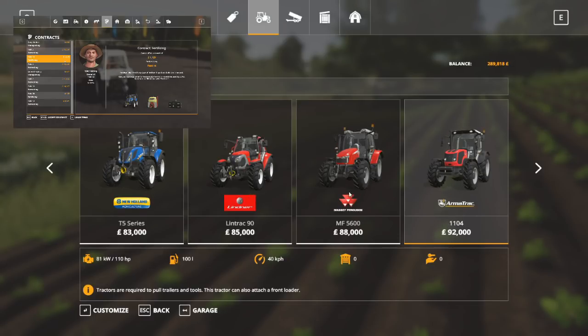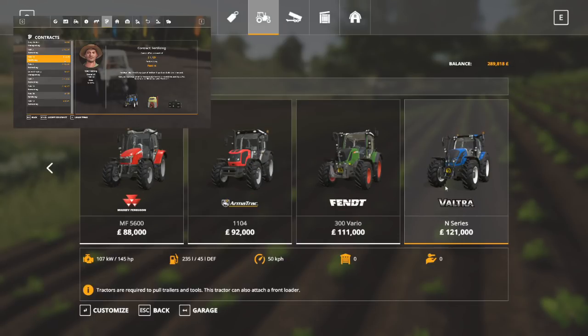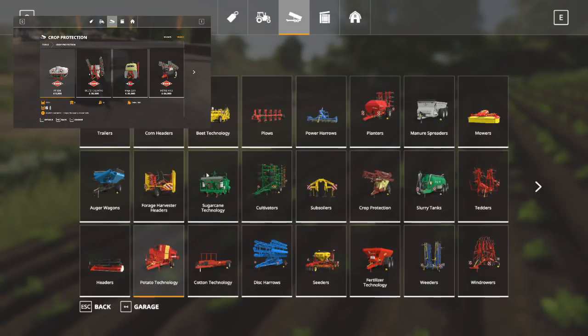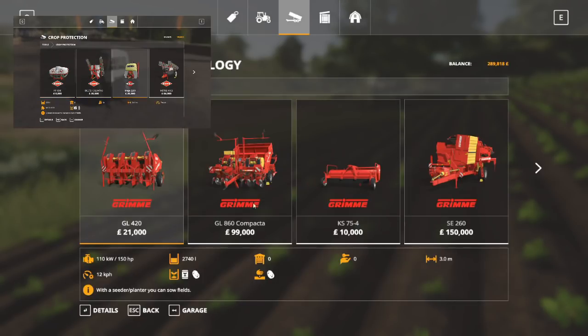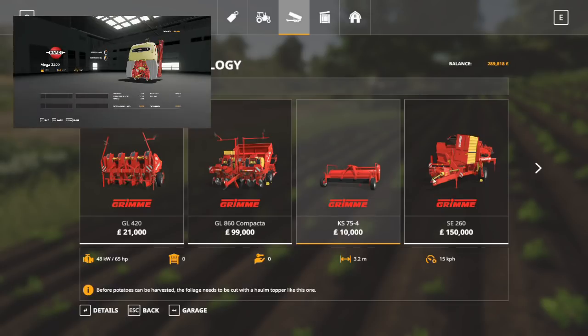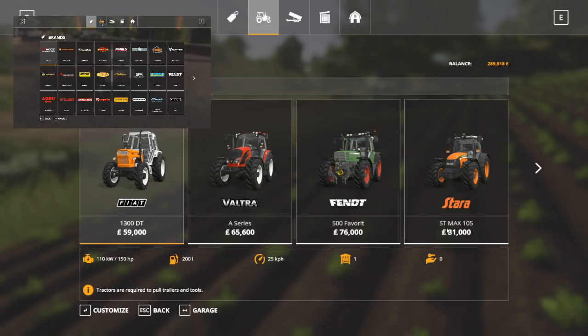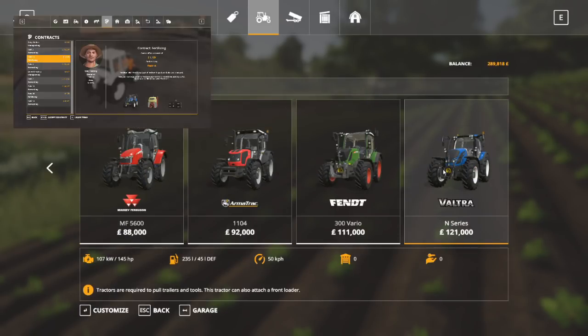I need to get a tractor that is a really good all-rounder that doesn't cost the earth and has a front linkage. Actually I'm very tempted by a Valtra N series — at 145 horsepower it may even pull a potato harvester. In fact that is a perfect tractor for me, so we're going to start with a Valtra N series.